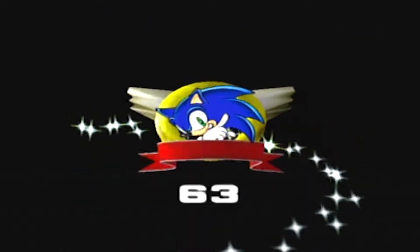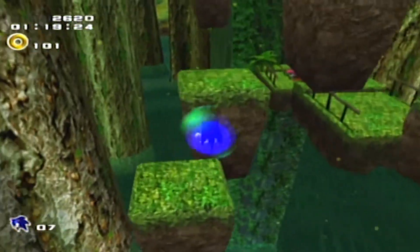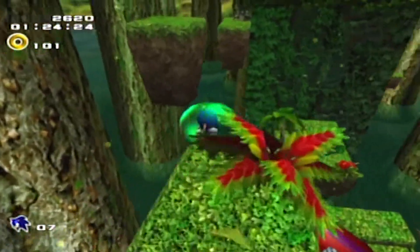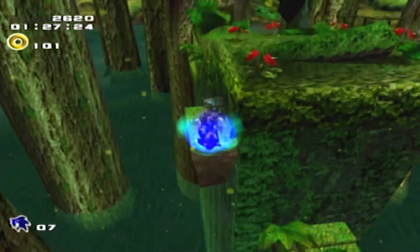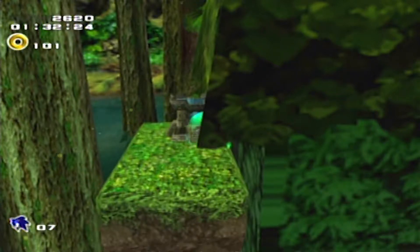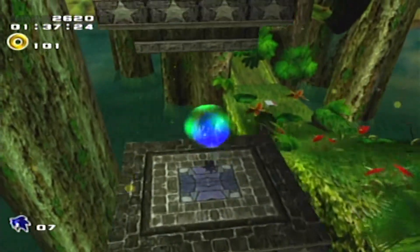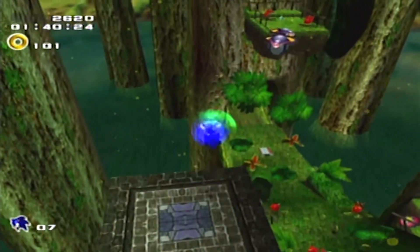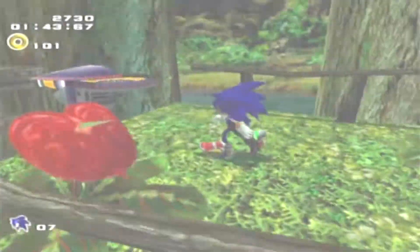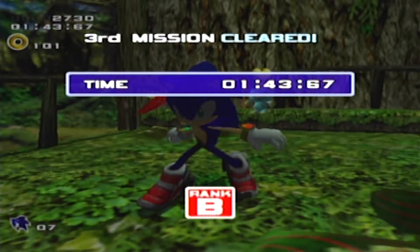Alright, whatever. I'll see you over in Green Forest. Here we go — this took me a while. But here's a shrine. Here's a boing, boing, boing, here's another boing, boing, boing. Here's me hoping I don't die — oh, there's some beetles. And there is our Chao. B! Too easy, piece of cake.